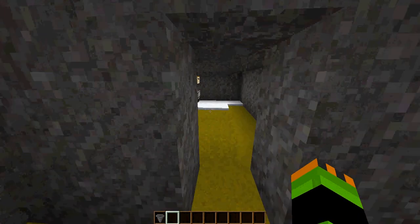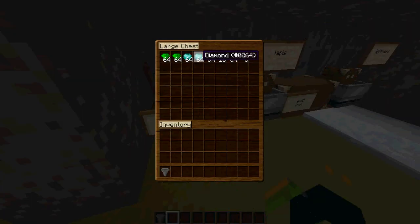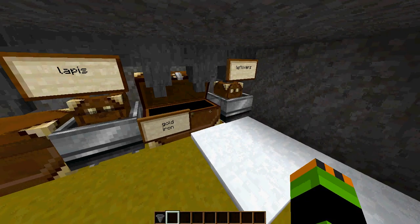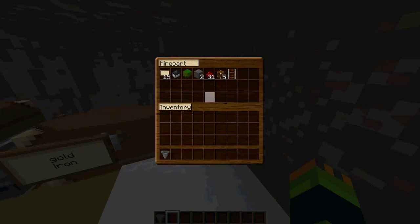Just putting random stuff in. There's all the diamonds and the emeralds, lapis, gold — not much gold in there — and just everything else.